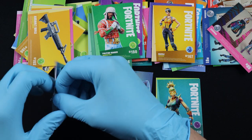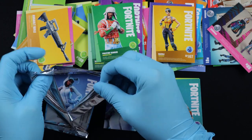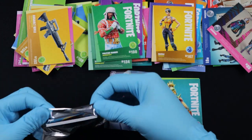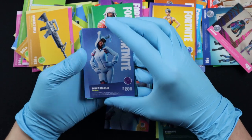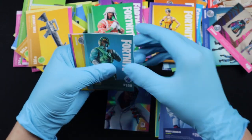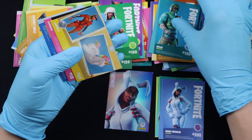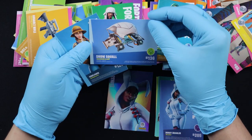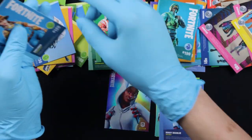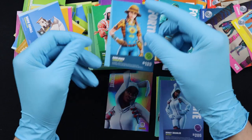Next up is ULT Ranger, Uncommon. A Night Ballet Roller, Epic. We got Reflex, Rare. We got Toothpick shots. We got Snowsquall. And we got Sunflower, Uncommon outfit.